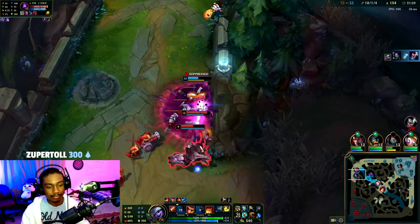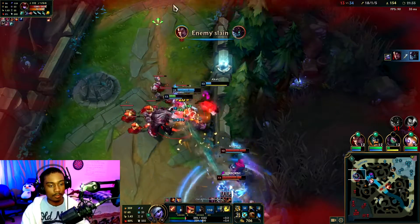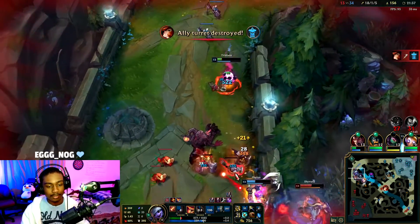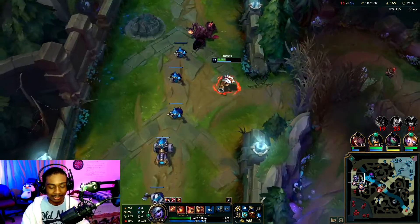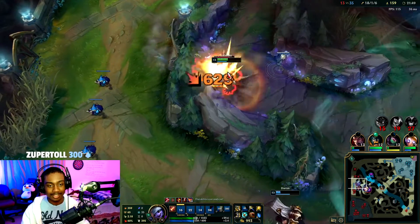This is where you get ulted. Lifesteal from these minions. Tristana is a weird mid-range champ — you actually have to be in the middle of fights, but at the same time you want to be at a safer distance than I was over there.